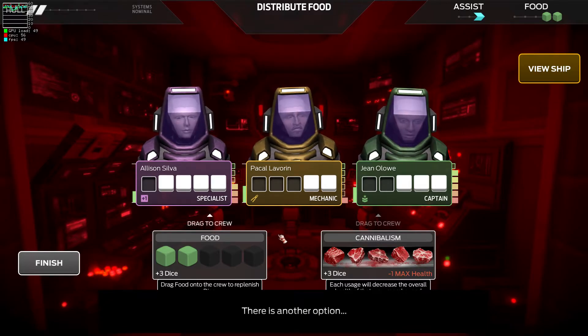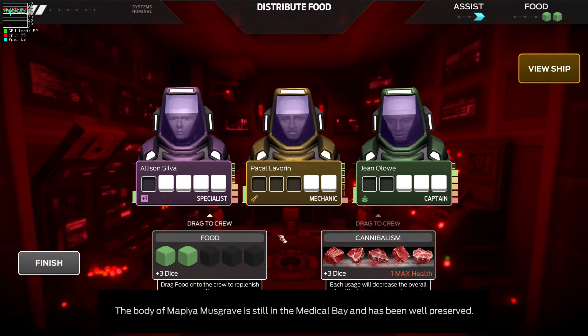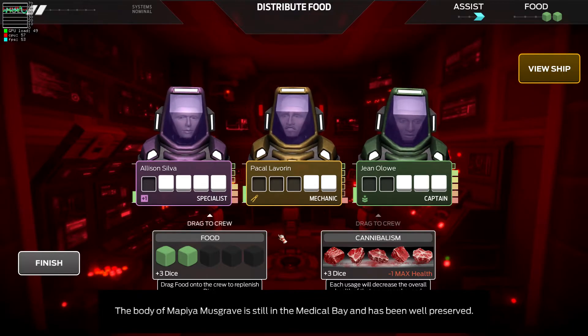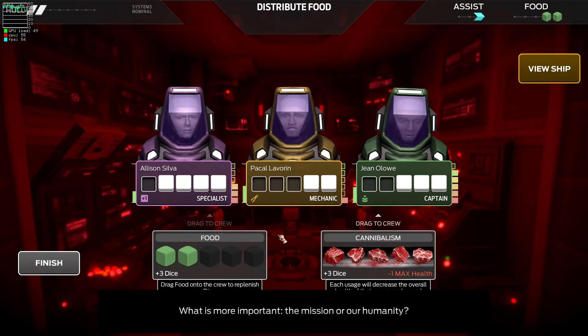There is another option. The body of Mapea Musgrave is still in the medical bay and has been well preserved. What is more important — the mission or our humanity?